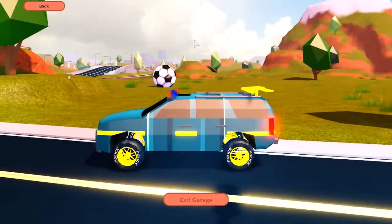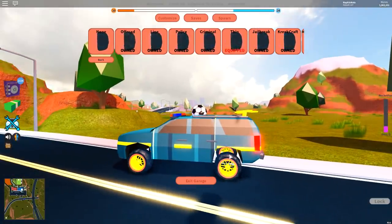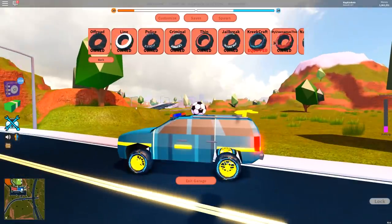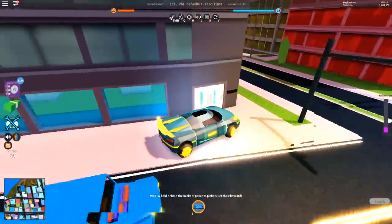Now we're gonna test the vehicle saving. We've got the off-road wheels, the white walls — which look really cool — the police, the criminal, the thin. I really like these as well, but you have to match them with your rims for them to look super cool. There's also the Jailbreak, the Creek Craft, and my username tire — you really gotta match the colors together for it to look really good.